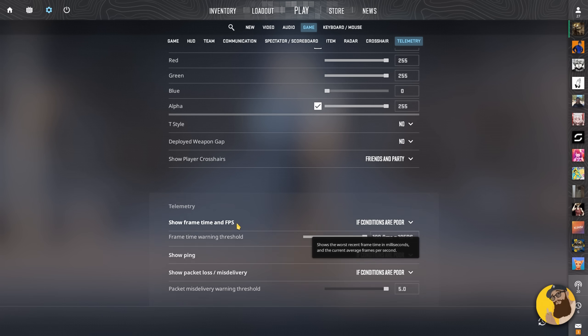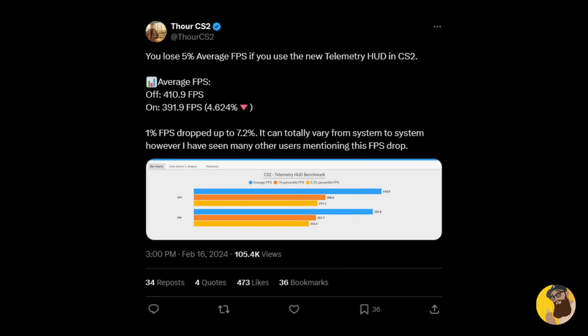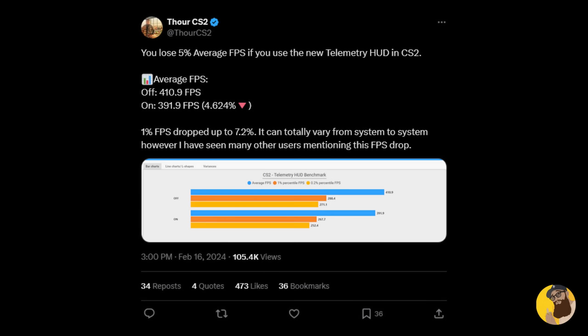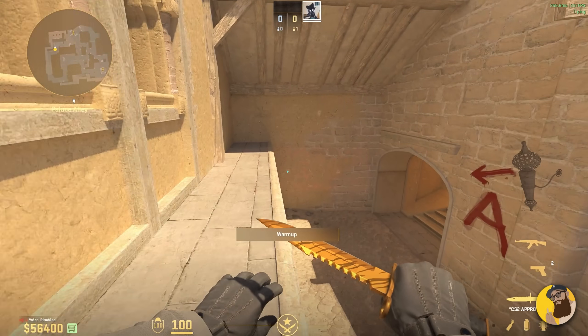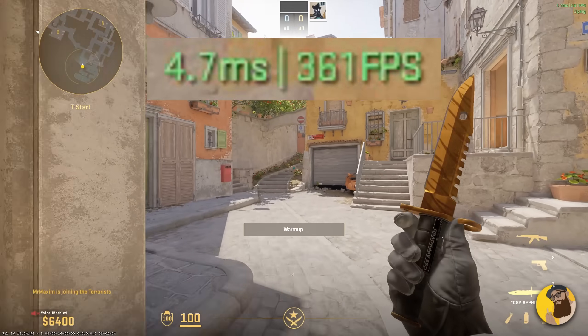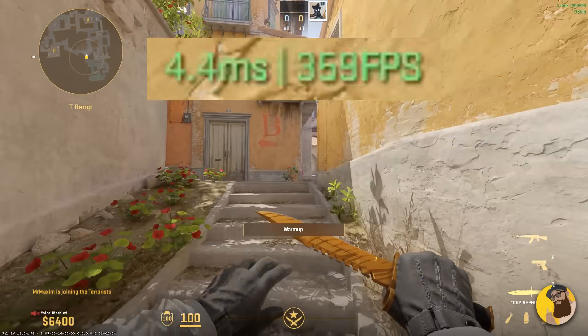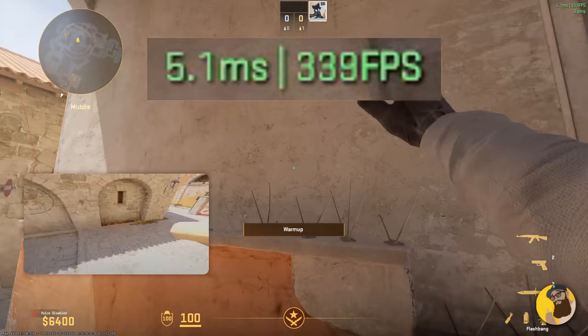We then get: improved performance of the telemetry display HUD element. Some people noticed that having the FPS counter on the screen actually reduced your FPS in the process. This is not normally a bad thing since you're adding more stuff to the HUD, but the performance drop was quite significant, as Thor pointed out from his own system, and others reported the same. Valve wanted to address this quickly because if people are trying to squeeze out as much FPS as possible, showing the FPS counter would be counterproductive. The whole point is that you should feel comfortable using an FPS counter without it affecting your FPS too much.